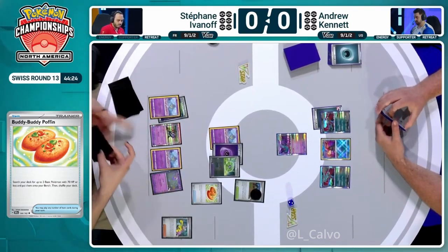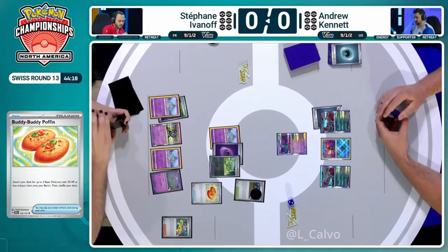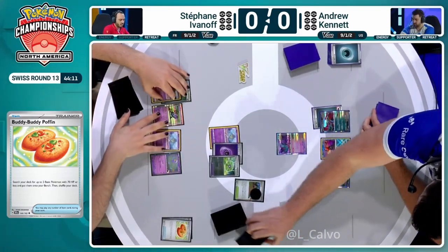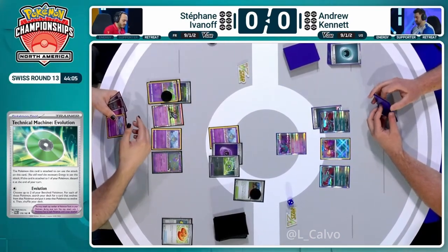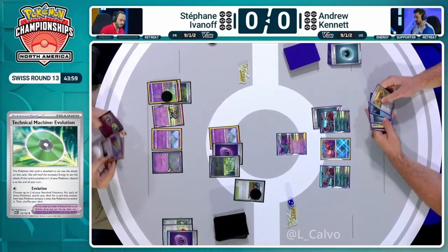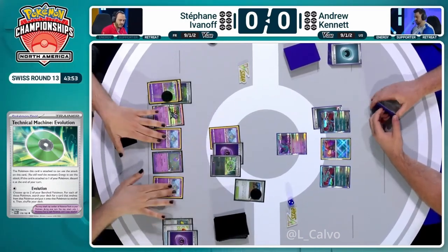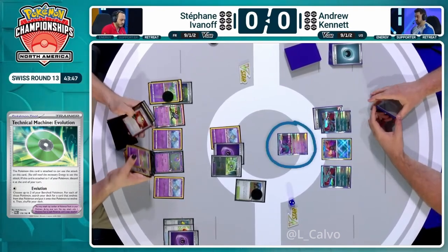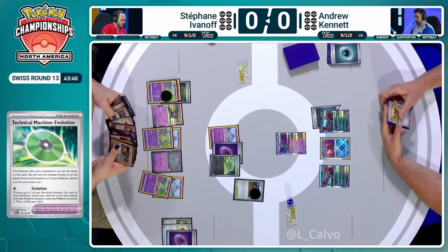Let's talk about Munkidori, now on the bench for Stefan, along with those two Ralts and Drifloon from Buddy-Buddy Poffin. Munkidori might be able to get enough damage on the board for an extra prize to compensate for the Gardevoir EX going down at some point. It's three damage counters per turn — three turns to potentially knock out the Fluttermane. Ancient Box on paper has a good matchup against Gardevoir.